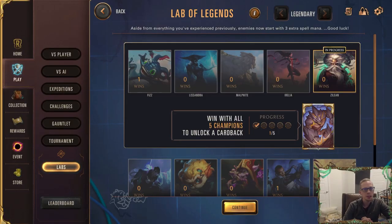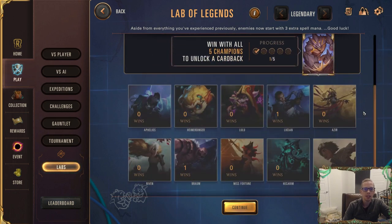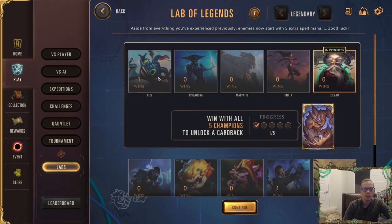Welcome everybody on YouTube for a YouTube exclusive — we're going to be playing the Lab of Legends on Legendary mode with Zilean. I thought this would be a neat playlist to have: one run in Legendary mode with each champion, so y'all can see different tips and tricks if you're struggling. Zilean is a different champion for these labs because a lot of them you're trying to build a really busted attack deck, but Zilean is more of a control champion.